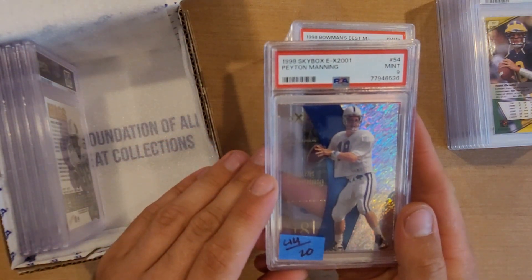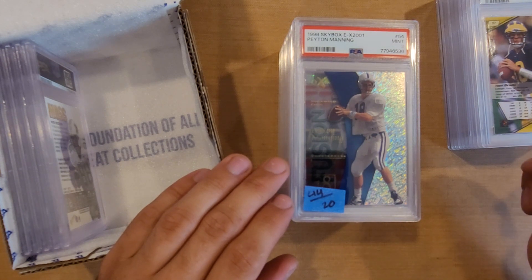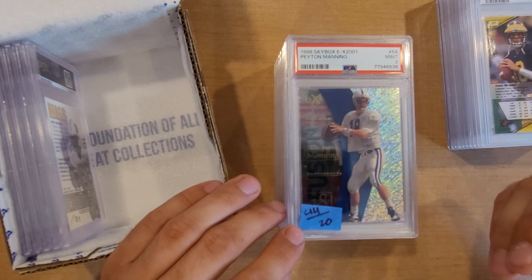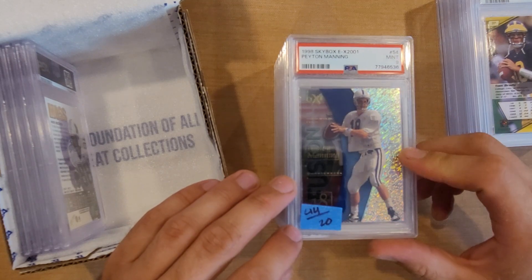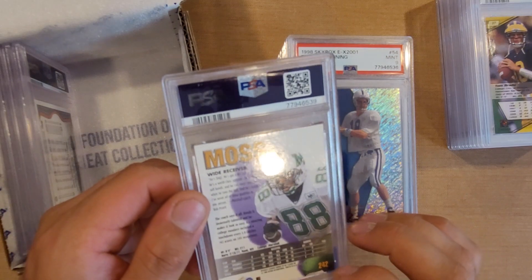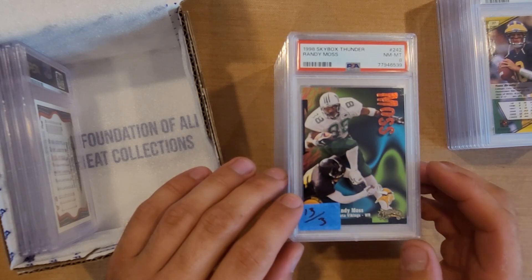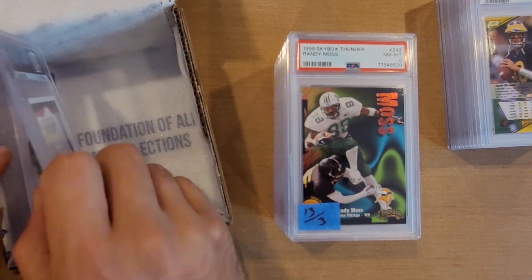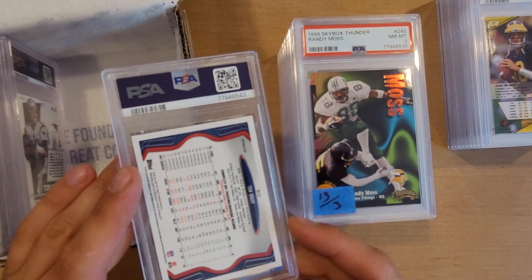Next is another Peyton Manning rookie — 1998 Skybox, PSA 9. I had several of these and pulled the best-looking one. There was a PSA promotion around $14 per card, but once you factor in shipping and return fees it racks up. PSA 9 is $44 and raw is $20. Then we have a Randy Moss Thunder — another PSA 8, rough to grade these cards. Raw it's a $3 card and $13 in a PSA 8. These die-cut Thunder cards are just tough to grade.